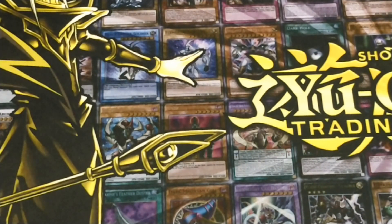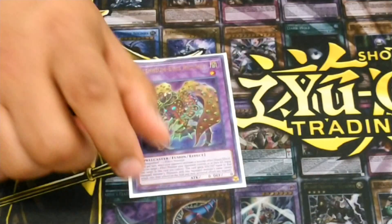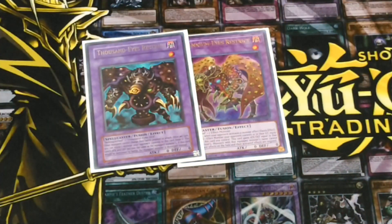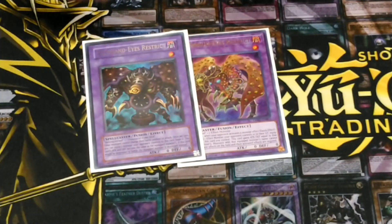On to the extra deck. I run Millennium Eyes and Thousand Eyes Restrict. They're pretty good cards with Instant Fusion. Also, because they were fusion summoned with Instant Fusion, you can bring them back with Mizuki out of the graveyard.